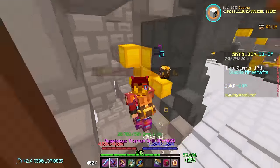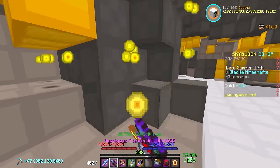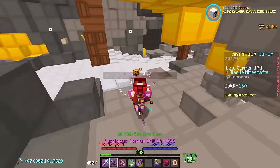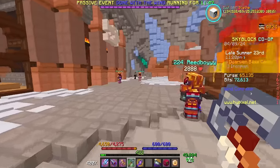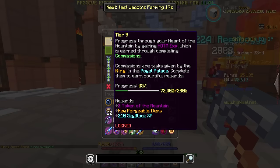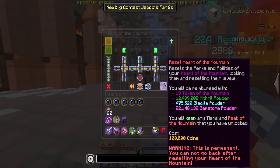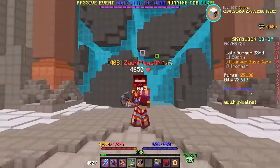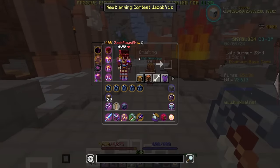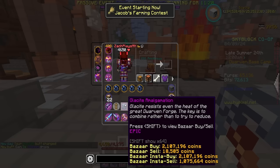We now basically have to start the grind to Heart of the Mountain 9, which is also very long and tedious. And then we still have Heart of the Mountain 10, but we're getting there — one tier at a time. The commissions have continued and we are now up to 25% to Heart of the Mountain 9. That's about 100-something commissions since I hit Heart of the Mountain 8, making pretty solid progress. We're also up to 475 Glacite Powder and 22 suspicious scraps, 5 Glacite Shards.